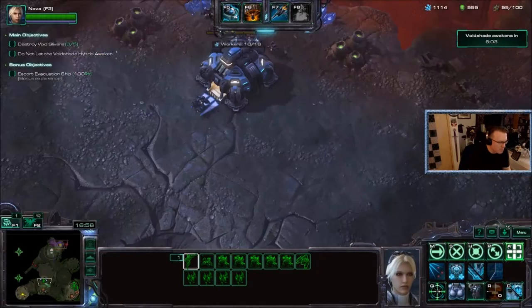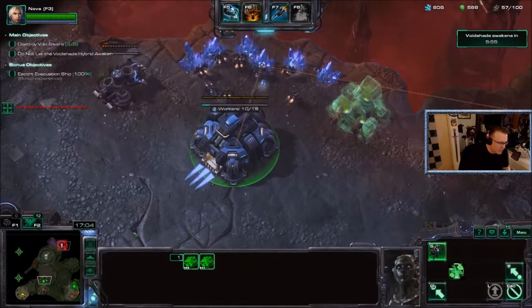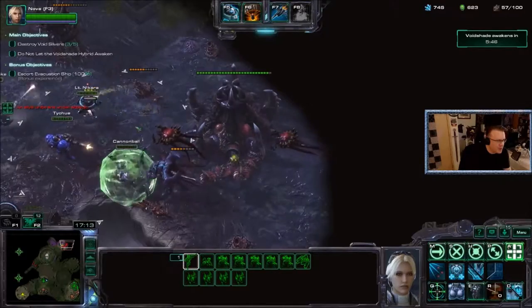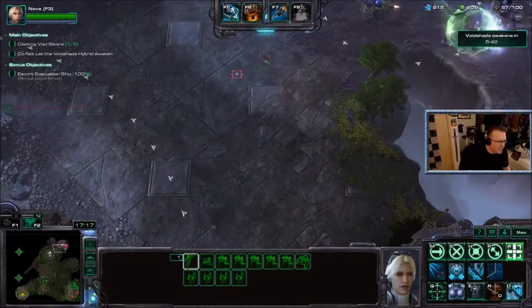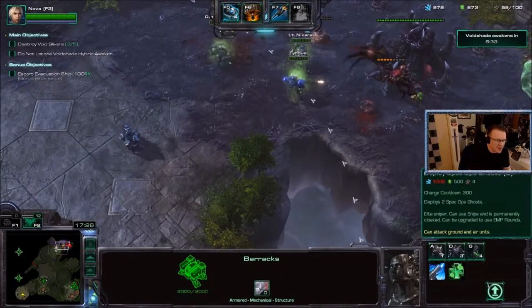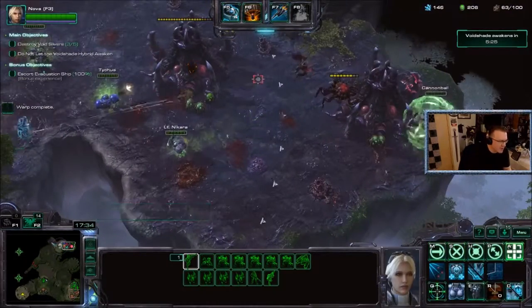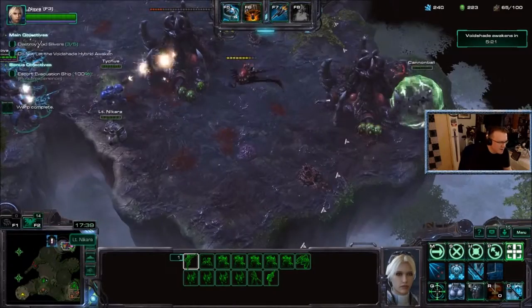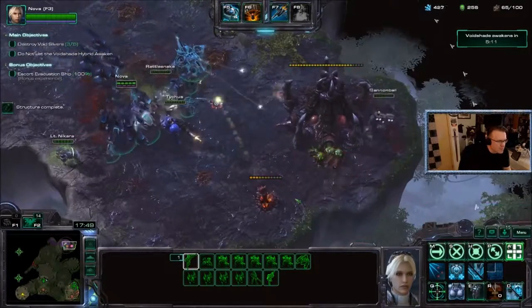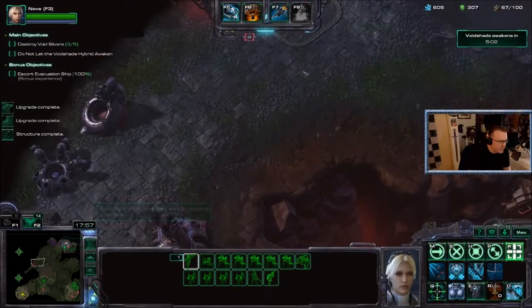We still need to clear this. I'm not getting ghosts up and it's upsetting me because the ghost is the most powerful unit Nova has, especially against Zerg. The next objective is going to go there. I'm clearing this area anyway because I want to. Need more gas.